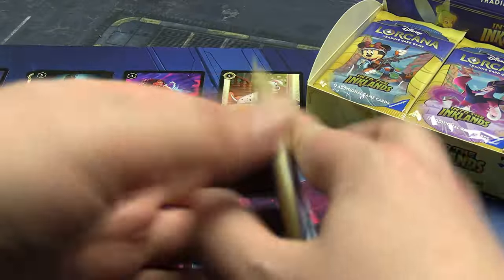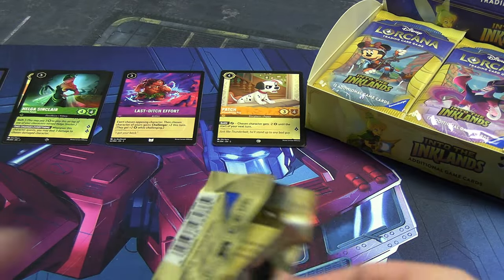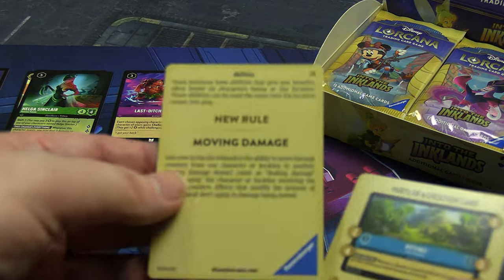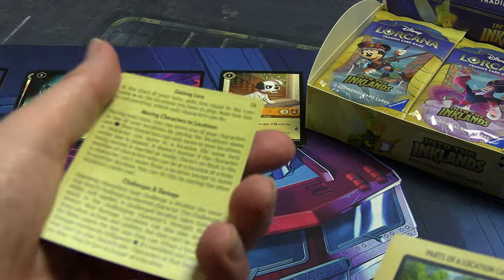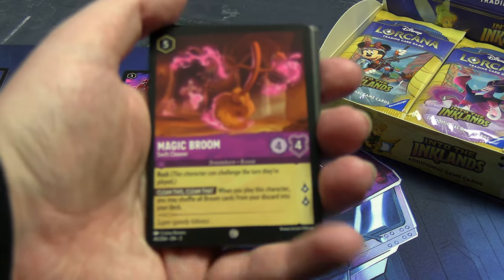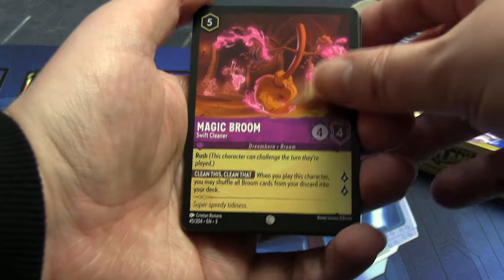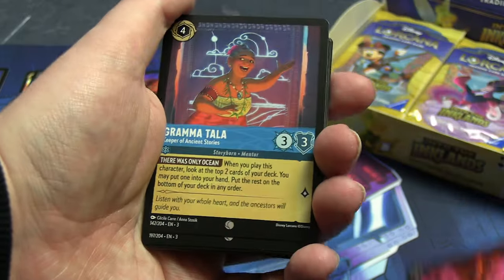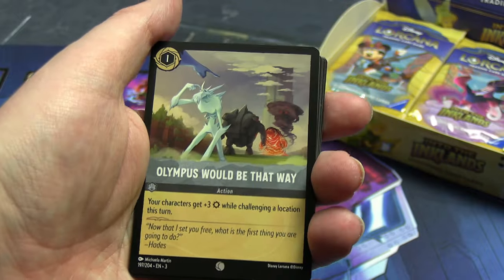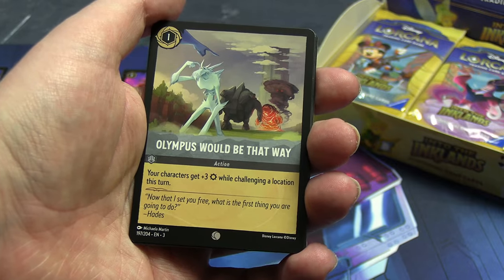We'll speed up a bit — I'm going slower to start. Here is the next pack. There are cardboard inserts with a rules primer and new rules added for the Inklands wave. All the rules are free online on their website; if you've played Magic you'll pick this up quickly. We've got a Magic Broom — I want quite a few of those. Grandma Tala — that's the kind of card I want, it would be good in a Titan deck.